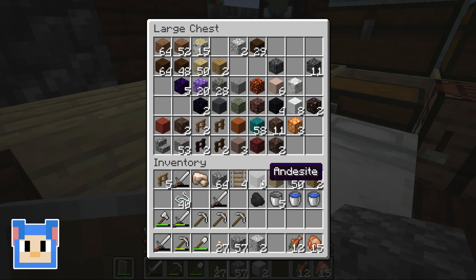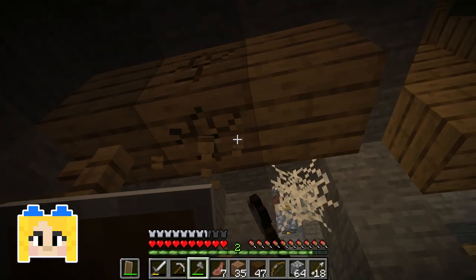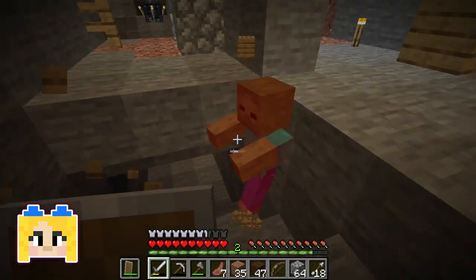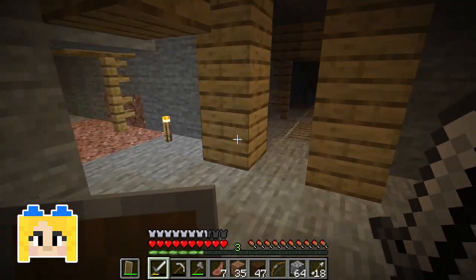Let me drop off some of these things since I don't need them. I need a sword — all of my swords are low. And I wanted an axe while I was here. Got plenty of food but I'm hungry. That wasn't very nice, Mr. Zombie.